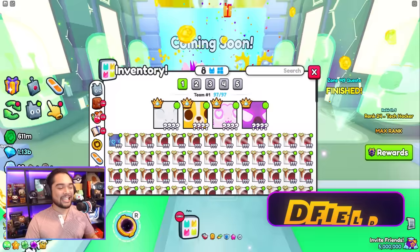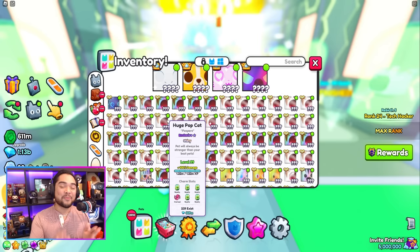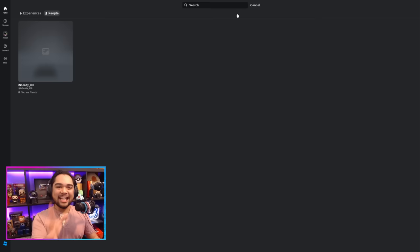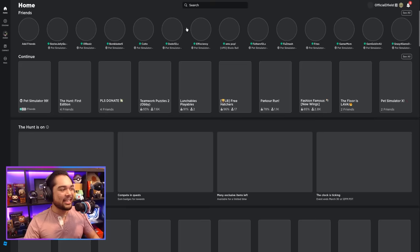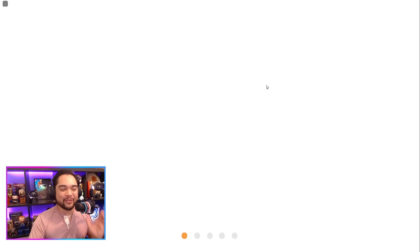Before we jump into anything else today, I do still have a couple of rainbow and shiny pops that I have not yet named. If you guys have some creative names for our shiny pop cats, go ahead and leave a comment down below. Now I'm going to go ahead and leave the current server because I'm meeting up with Sizzles — I believe she has a couple of exclusive eggs for me.